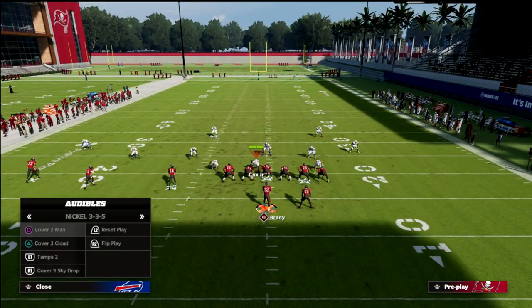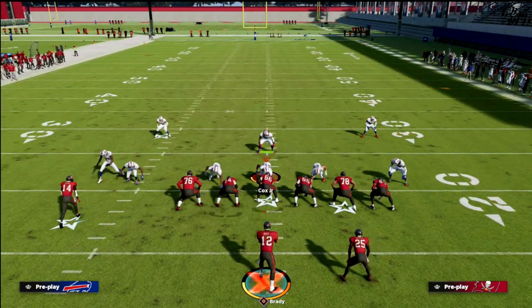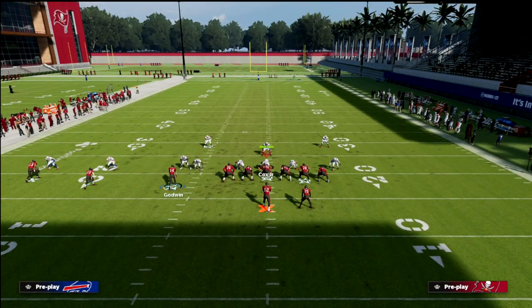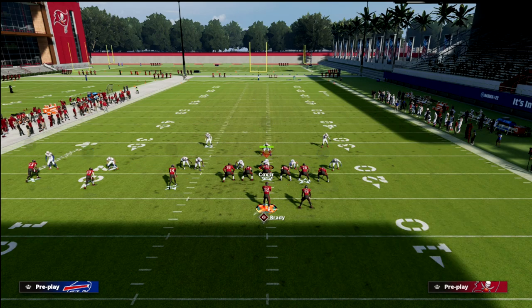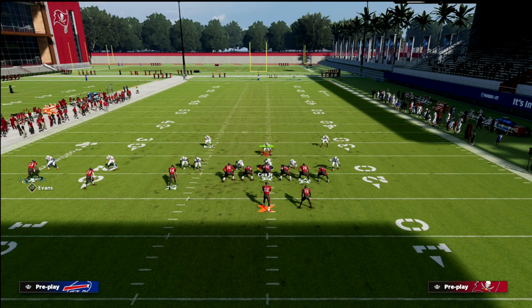Whenever we get a significant dose of Cover 1 Robber, we are going to run this concept. We're going to create a natural pick and a natural rub between the number three receiver and the number two receiver in the trips. We're going to slant Scotty Miller, zig Chris Godwin, post the tight end, and put the outside receiver on a skinny post.